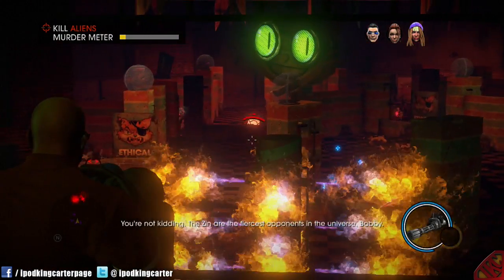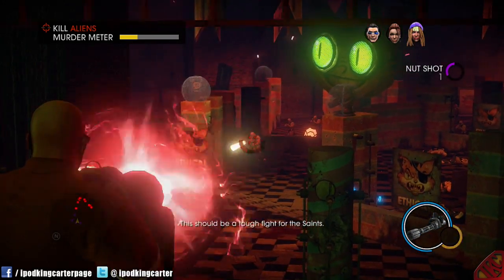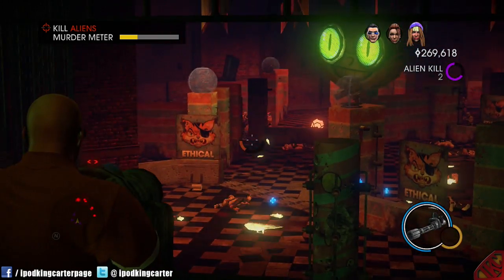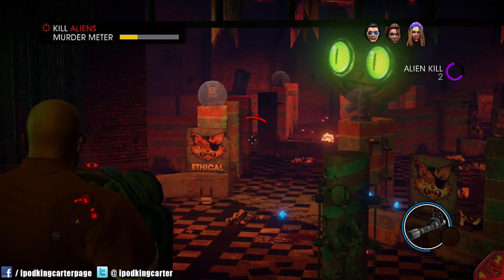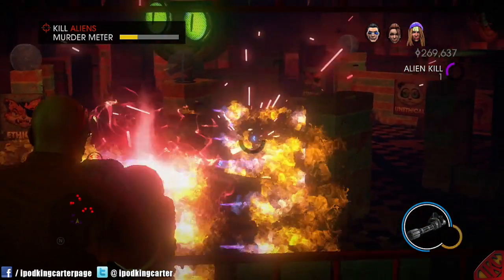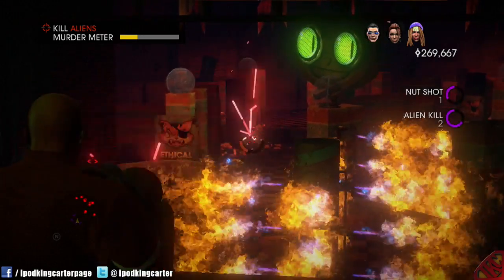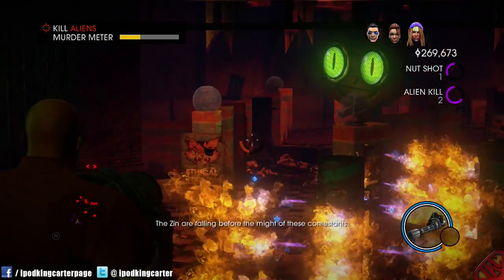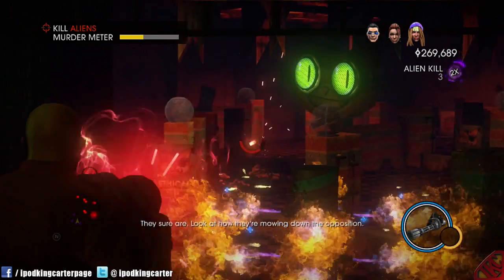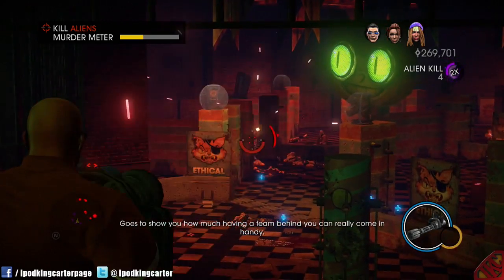You're not kidding. Get down! Get your ass off! Oh yeah, the Zin are falling before the might of these contestants — they sure are. Look at how they're mowing down the opposition. Goes to show you how much having a team behind you can really come in handy.